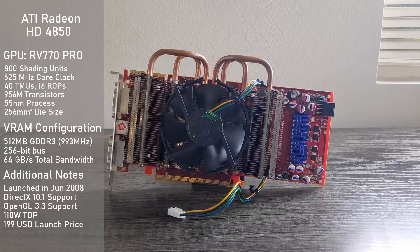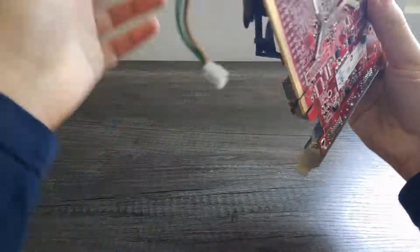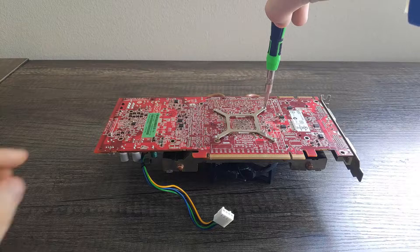modern API support is a little sparse with support for up to DirectX 10.1 and OpenGL 3.3. There's still a lot of applications that will run on this card, but this API support takes a lot of modern games out of the question. This card consumes a reasonable 110W, and as such requires one 6-pin PEG connector. With RV770, ATI had continued with their smaller-sized, lower-cost die strategy whilst improving on numerous areas over its predecessor.